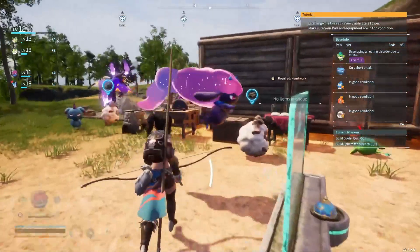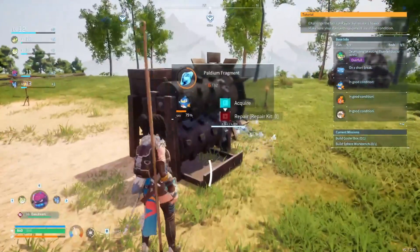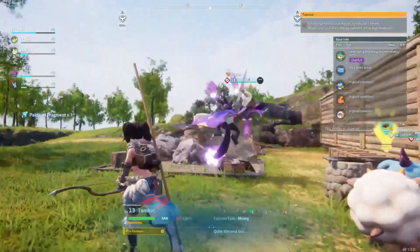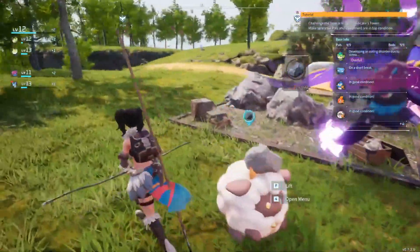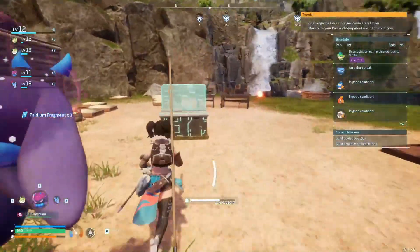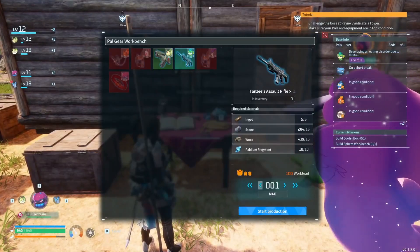Oh yeah I put it back in because I was trying to figure out who to take. That's right — I was gonna make an assault rifle upgrade. What was it — eight powered fragments? This is why I set loads going. Oh you just leveled up, nice! Why is everybody's sanity really low? I need to put a hot tub over here I think. Let's make the assault rifle.